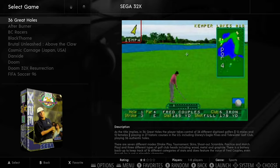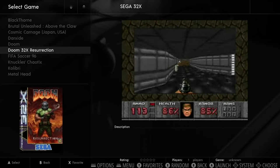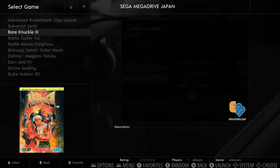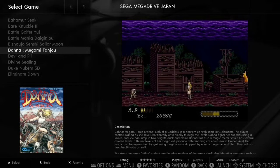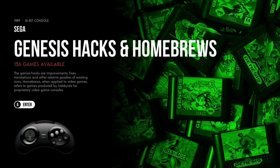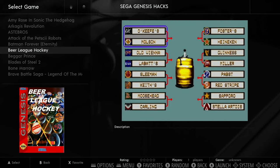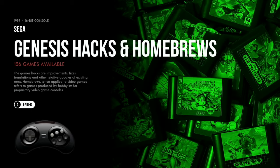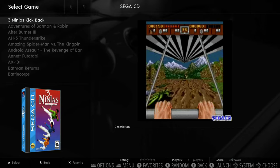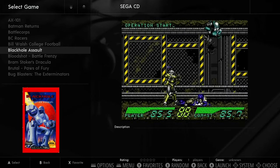Sega 32X has 32 games — things are starting to look a bit better, with lots of shoot-em-ups. Super easy to run. There's also Mega Drive Japan with some exclusives, Duke Nukem, and Genesis Hacks and Homebrew with some really good ones — Batman Forever, Beer League Hockey, Cadillacs and Dinosaurs. Sega CD is next with a nice intro, including Batman and Android Assault.